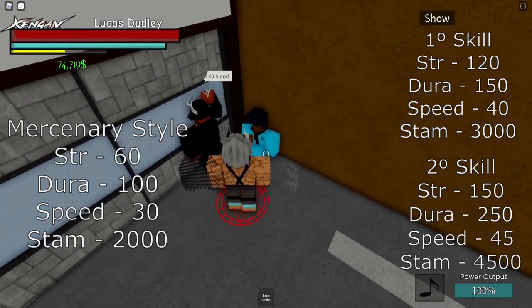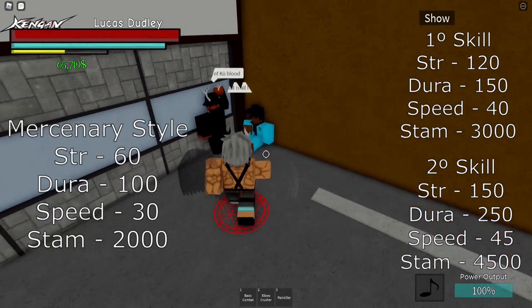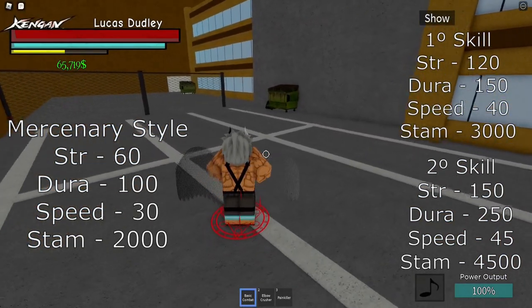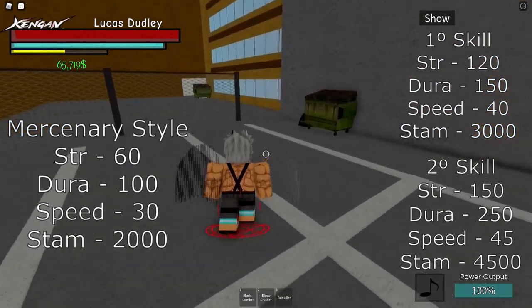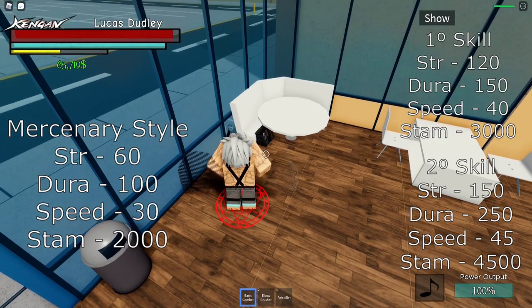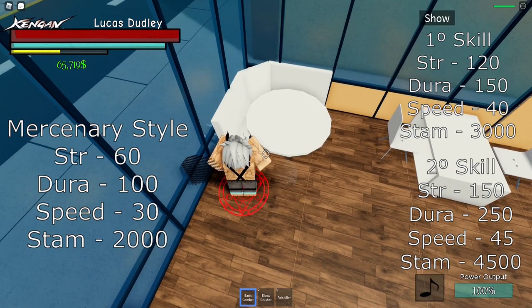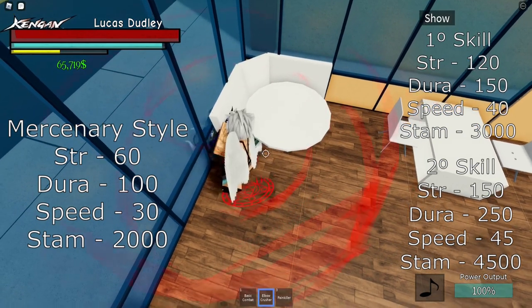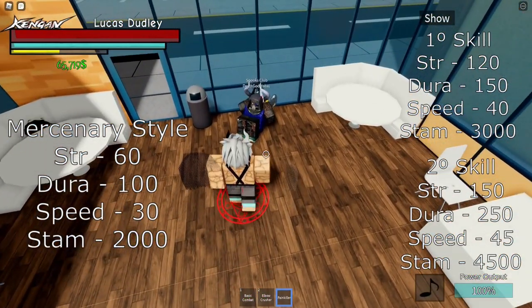This is a clan trainer — Cool Blood. This is the Mercenary. This is the basic combat — it's nice. This is the Elbow Crusher, and this is the Pain Killer.